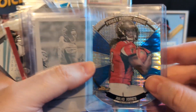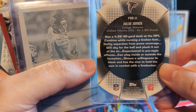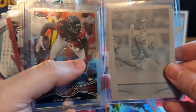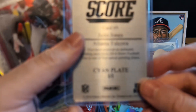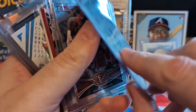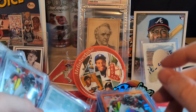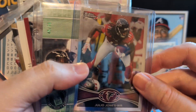Wow, man. Sick, sick, sick. What is that out of? Score — cyan plate, card number 101, 2014. That is nuts. Julio plate — that's sick. This is all just mind-blowing. Regular Chrome Julio '14.